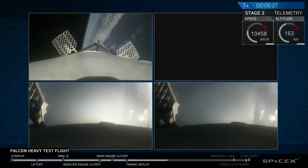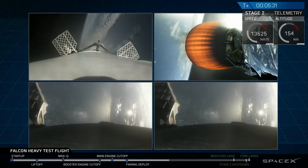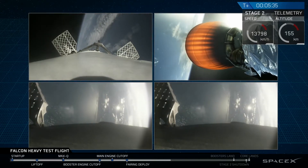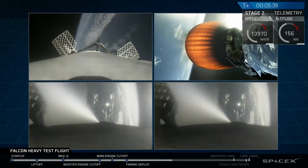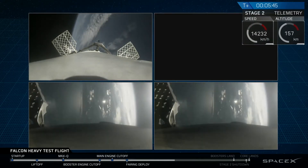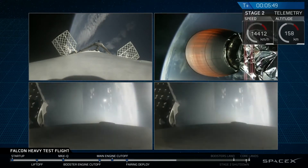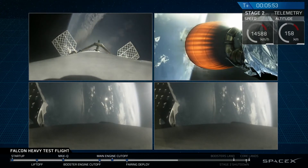Then the beautiful shots of Starman chilling in the Tesla Roadster. Absolutely incredible. On your screen at the moment, you've got a few things happening. On the upper right, you've got MVAC-D continuing its burn. On the upper left, you have the center core headed back towards the autonomous spaceport drone ship. And in the two bottom screens, you've got the side boosters headed back towards Cape Canaveral Air Force Station landing zones one and two.